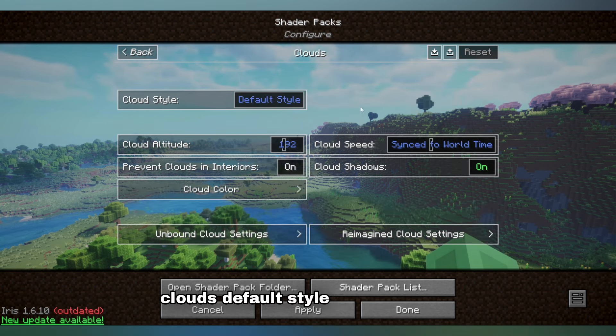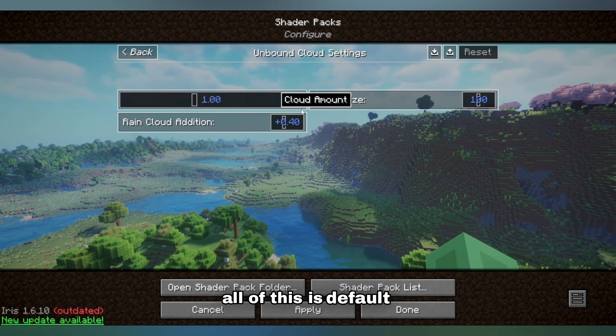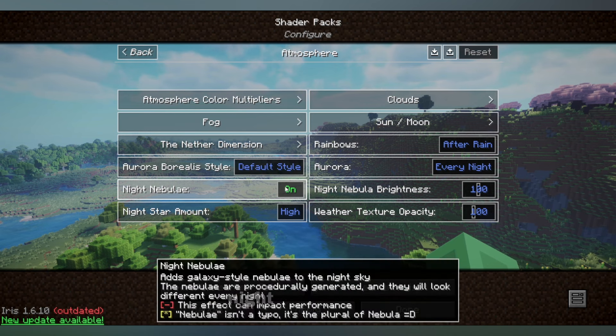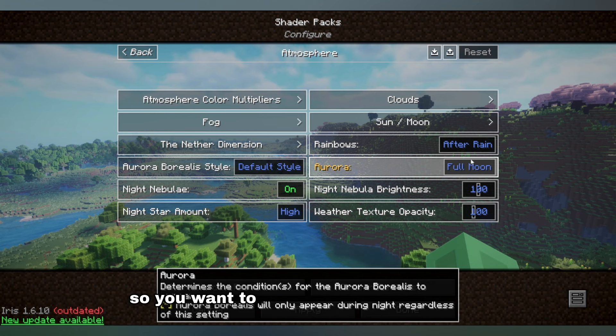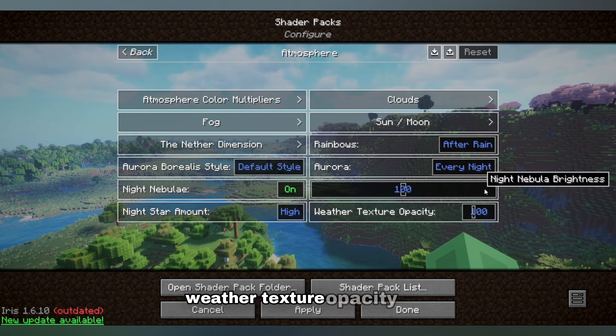Clouds are on default style, cloud altitude is 192, and the rest of the cloud settings are all default. For night nebulae, you want this on. Night star amount — you want that on high. Aurora is defaulted to full moon, but you want to change this to every night because you want to see the aurora — it looks amazing. Night brightness is 100, weather texture opacity is 100.